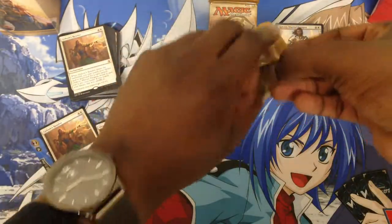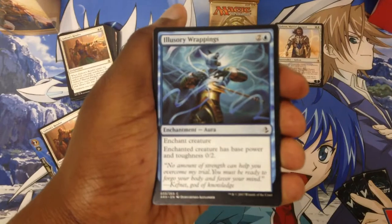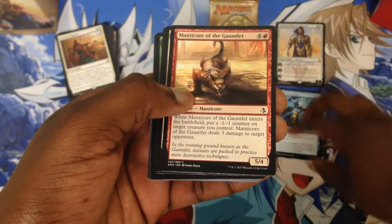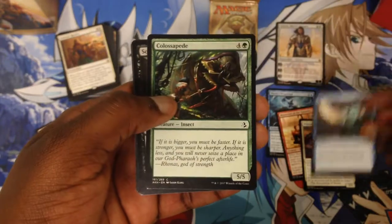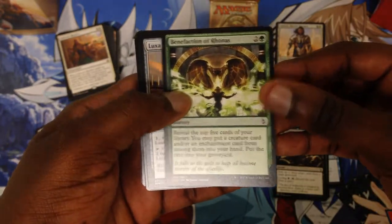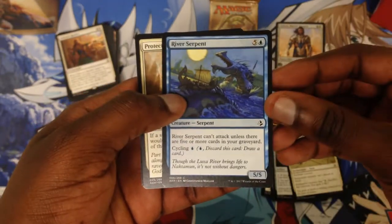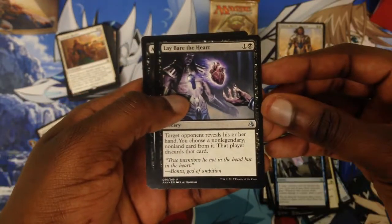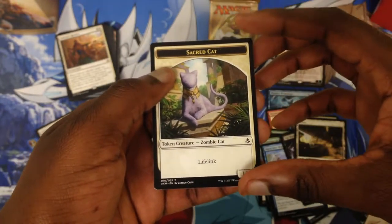Next we have our two booster packs. From the first pack we have: Illusionary Wrappings, Manticore, Winged Shepherd, Ethn Scatter, Ethn Scatter, Ethn Feast, Benefection, River Shrine, Compulsory Rest, River Sufferant, Protection, Open Into Wonder, Lay Bear the Heart, Archive, Flash Fiend, a Plains, and a Lifely Token — Zombie Cat.